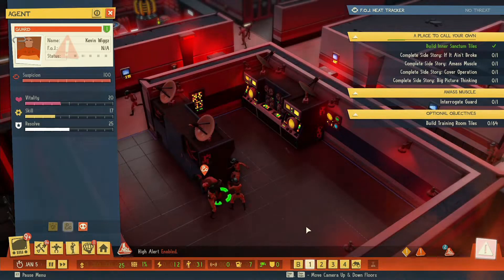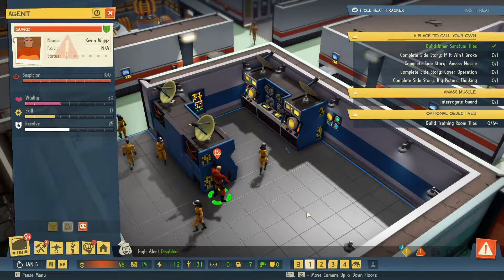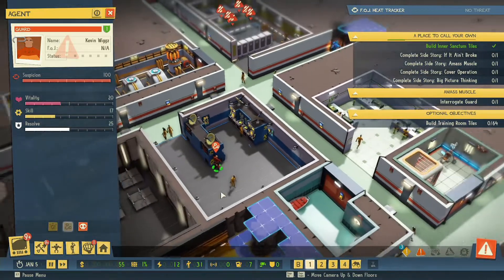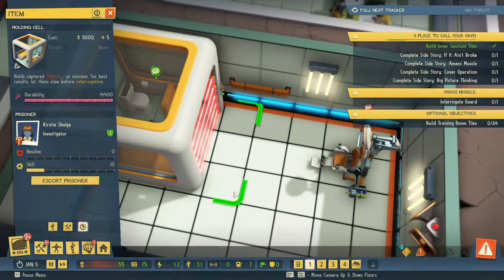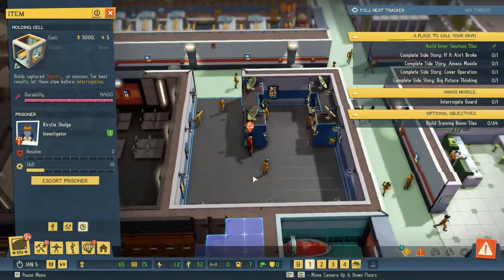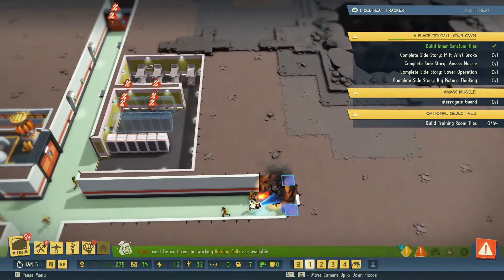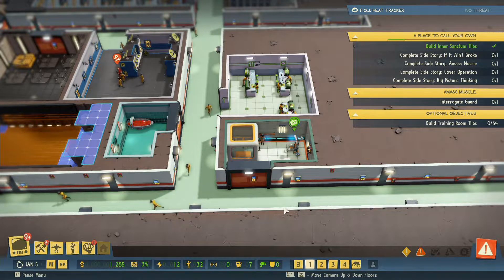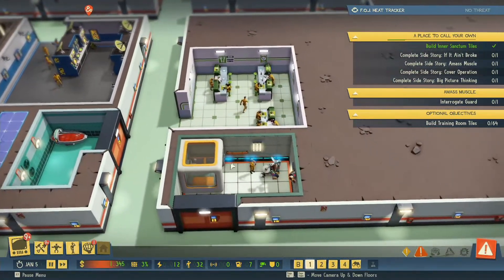Just get in there and batter the snot out of him please. Can somebody please escort him into the prison? Oh for god's sake - that would be why - because there's not enough space in the prison. So if we interrogate that person, then this guy will then move into that position. That's the reason why he's hanging around there with his hands in the air. Guard minion cannot be captured because there are no working holding cells, so let's get this person interrogated. The guard will then be transferred to that cell.